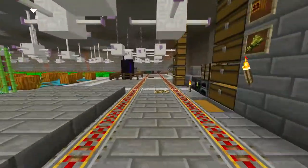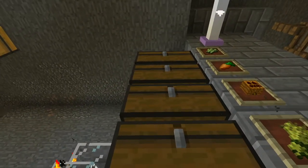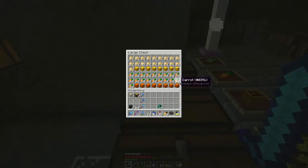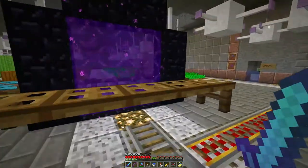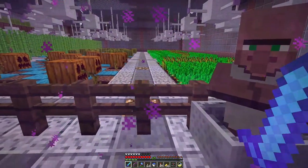I come over here because I need some stuff — I need some carrots. A couple stacks should do I think. Let's go back through here. I need some blocks as well, but we'll get those at another place.